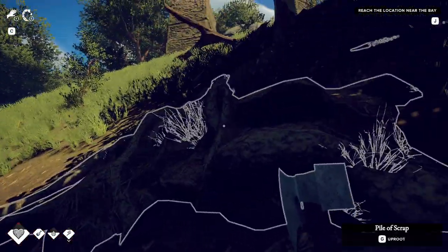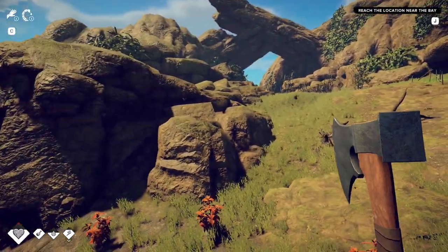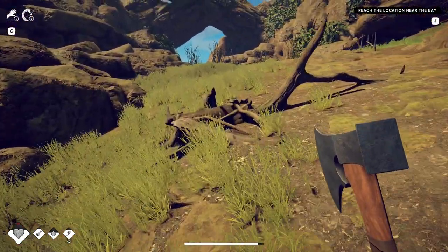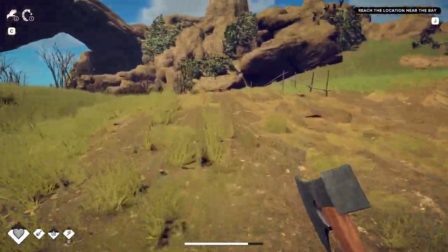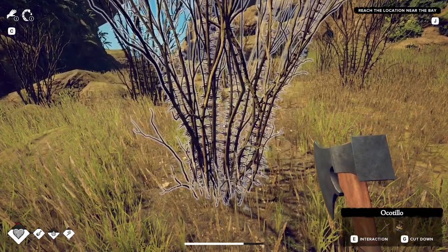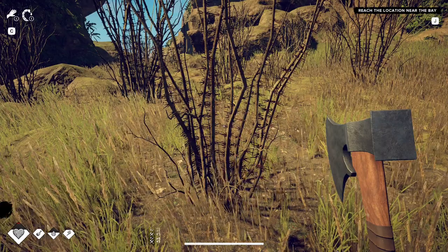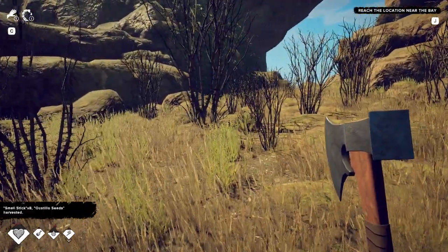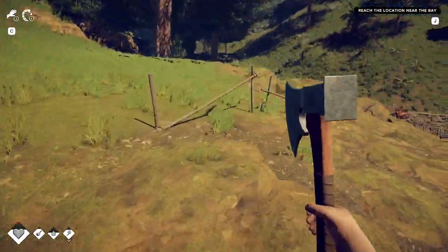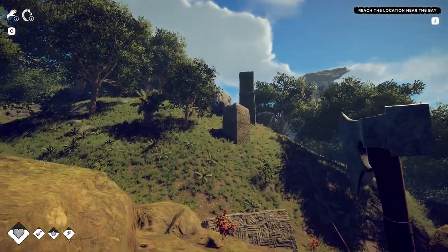Okay, don't walk through the plant - I get it now. Can I get sticks from these things? Small sticks and those three seeds. Little temple thing up here.